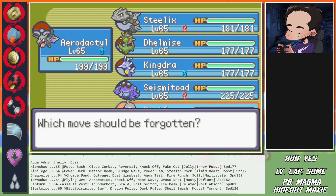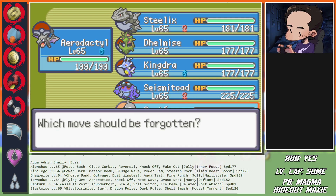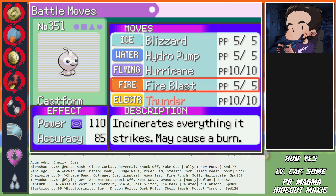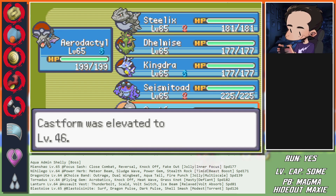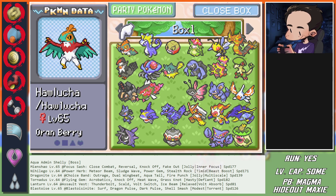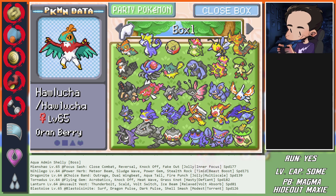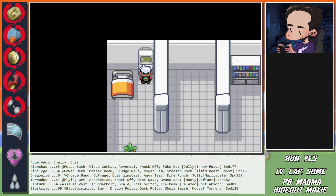We level it up - learning Hydro Pump, Fire Blast, Blizzard, and Hurricane. It learned Thunder too - fire, air, water... no Earth. I'll go with Thunder - you'd be the Avatar! Oh, level 66. We got one level for beating this boss - just a little sharp in the face. I feel like we need about three levels for the next fight - not worried though.